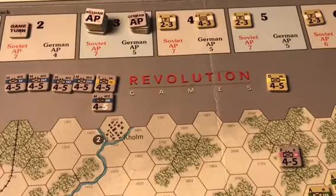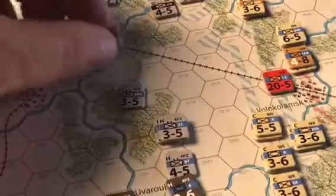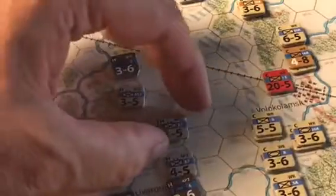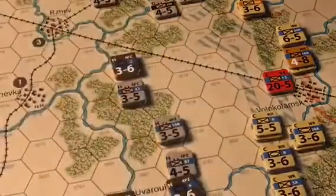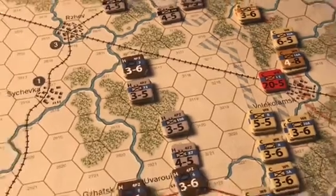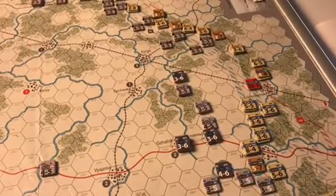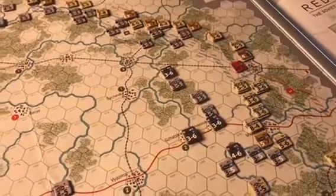In this game, each side receives one victory point per five enemy units eliminated. So on account of the unit elimination, the Russians have one victory point. We will also make some adjustments to the line, because if we would have eliminated the correct number of units, we would not have left that Panzer unit on its own, and we would distribute forces in a more even fashion. We are now ready to start turn number three. Thanks to YouTube subscriber Jack O'Lantern for pointing out this mistake.